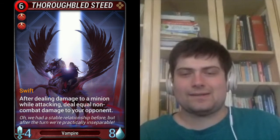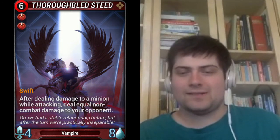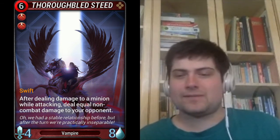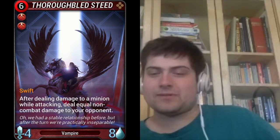Thoroughbred Steed is a 6-mana common red minion which costs 2 red gems. It has 4 attack and 8 health. It has swift, and after dealing damage to a minion while attacking, it deals equal non-combat damage to your opponent.